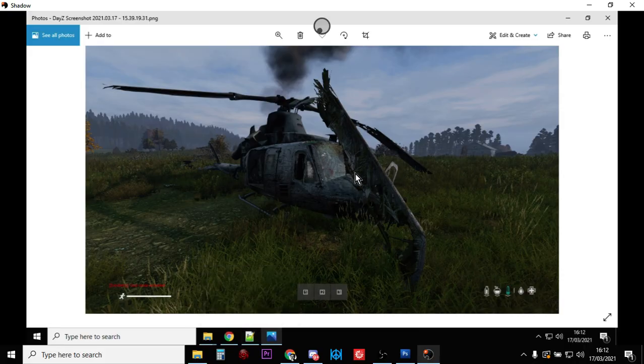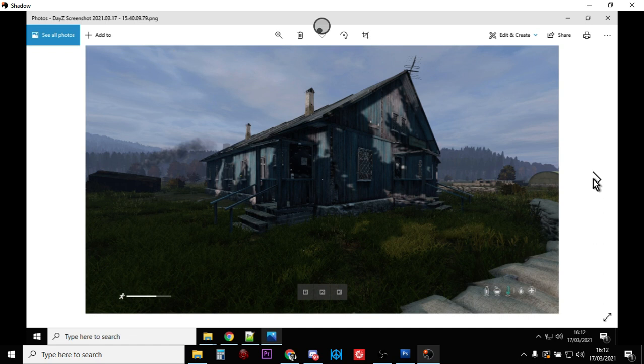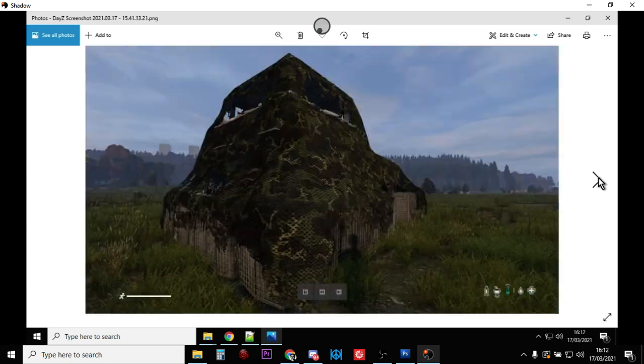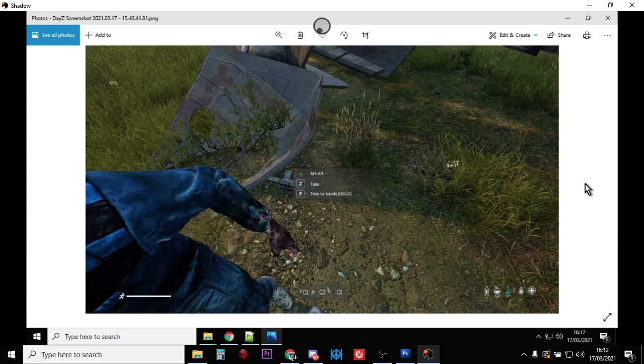So this is Balota airfield in Chernarus and I've spawned in this helicopter crash with loot around it. Here is a clinic complete with quite a lot of loot as well. We have a simple military tent in the middle of the grass airfield at Balota, again with loot, and then one of these watchtower things also complete with loot.